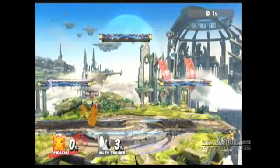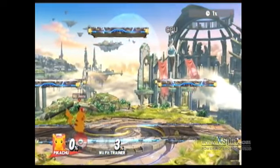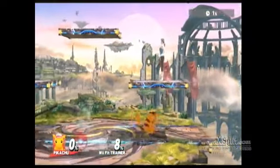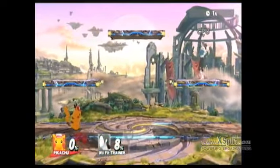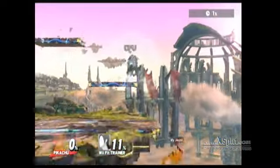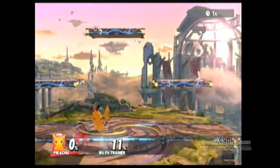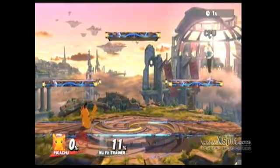This one here, you can kind of get underneath this platform, and then you're going to go up, and then you're going to go down to the right — cancel. You can use it to apply pressure when chasing offstage, and then you can follow up with stuff. That's really the main use of it on Battlefield.